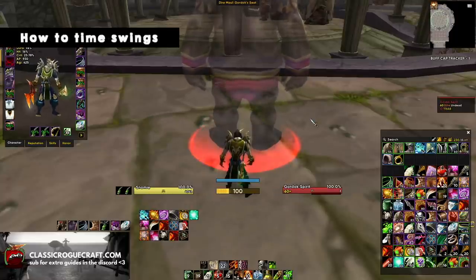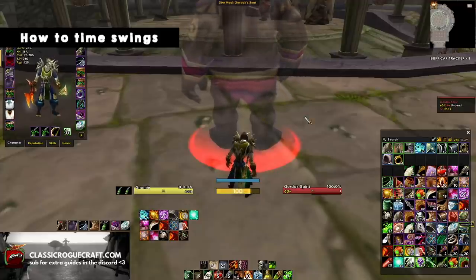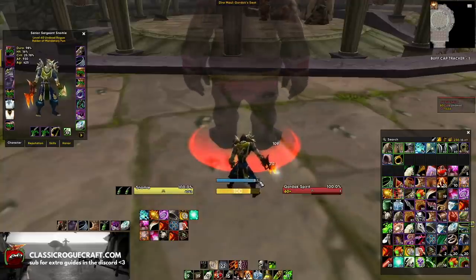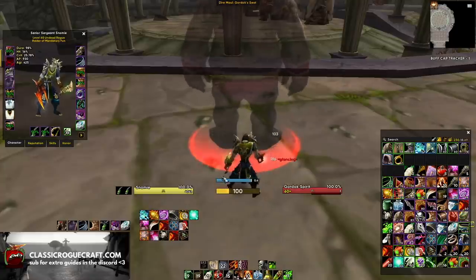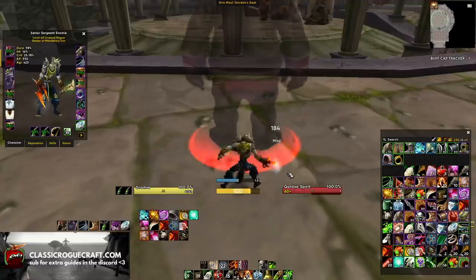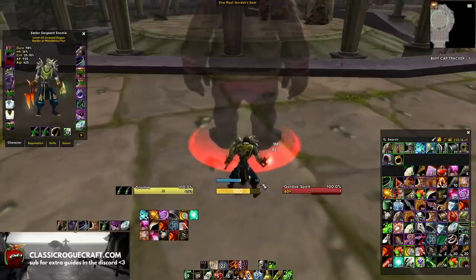So let's talk about how you actually do your swing timer. To ideally swing time, you want your ability - so that's Sinister Strike, Backstab, or Eviscerate - to go off at the start of your attack. You can see here at the start of the bar is when you want it to go off. Every time this bar is at the start of the swing, that's when you want the ability to land. Now the confusion some people usually get is: should you use your ability at the end of your bar or at the start of the bar? Which is it?